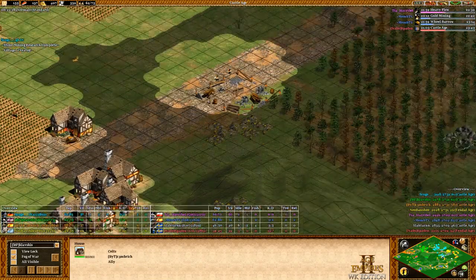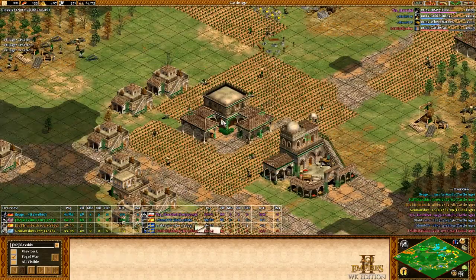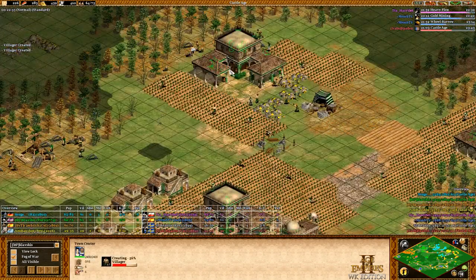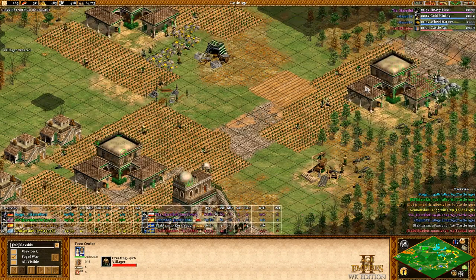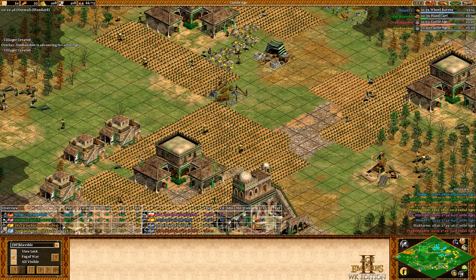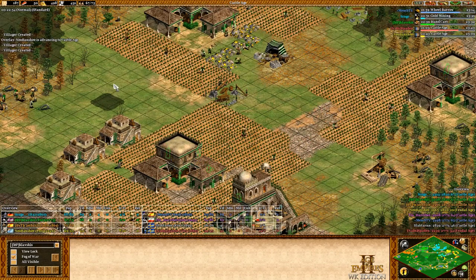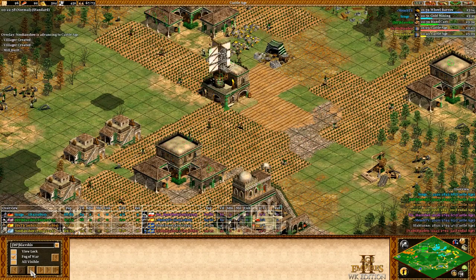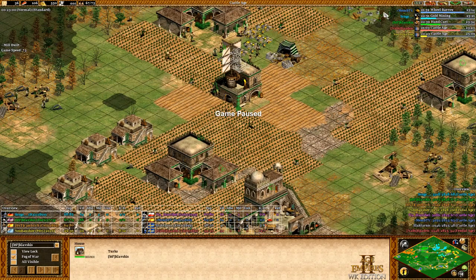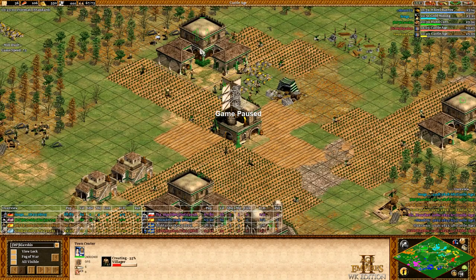At 61 villagers I actually have the highest villager count, same as Memb and the other player. The boom is pretty solid so far. At 22:39 I get hand cart — pretty good. Memb just got wheelbarrow now while I'm already getting hand cart. Hand cart is super important. At 23 minutes I'm at 66 villagers and getting hand cart — in my opinion a pretty okay margin.